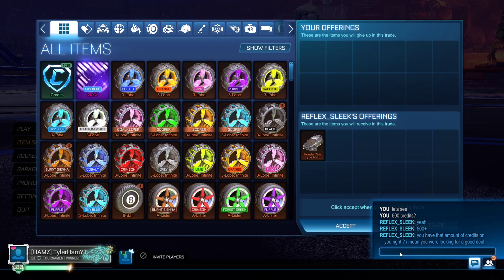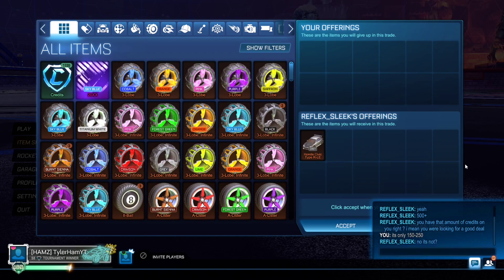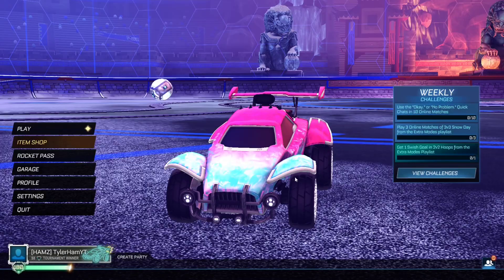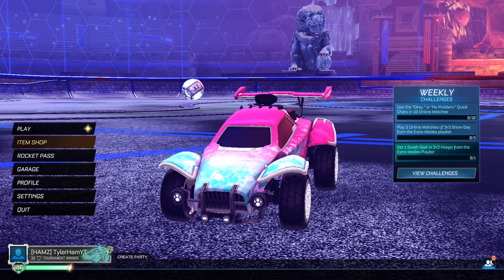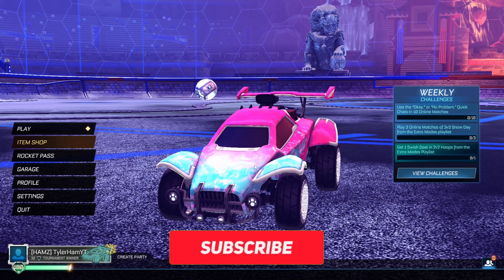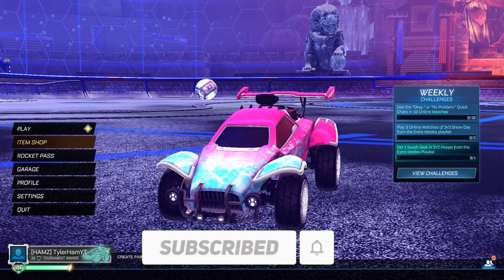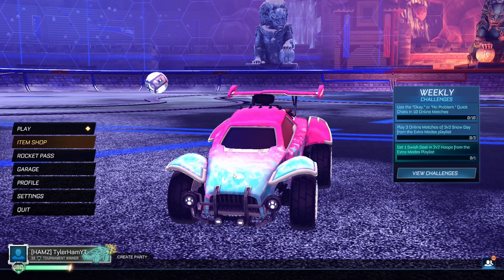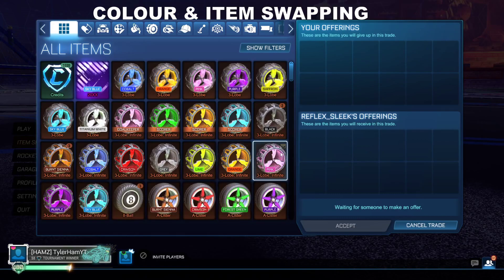This guy is trying to get us to overpay — 500 credits for an item worth 150. We go back and tell him it's only worth 150 to 250. He'll make up loads of rubbish trying to justify his price, but at this point you can just leave because you know he's a scammer. Quick tip: when checking RL Insider, make sure you check the right platform and always try to get min or mid price for items. If someone's trying to buy or sell an item for a significantly large difference in credits, they are most likely trying to scam or price manipulate you.